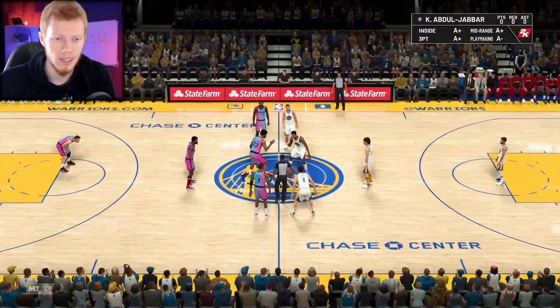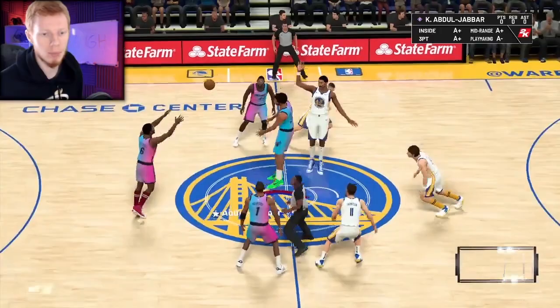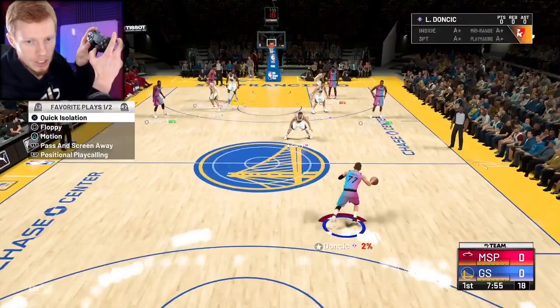So we get into the jump ball and we win it. In this case, pass it back to Luka Doncic — he's going to be our main scorer. We go left bumper and X for quick isolation, everyone gets out of the way, and we snatch back on the right thumbstick.